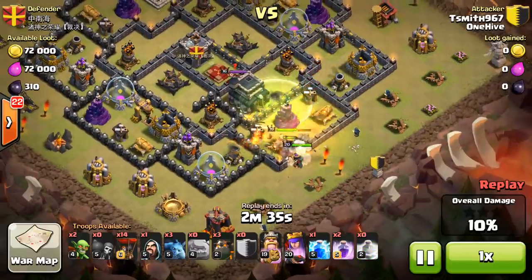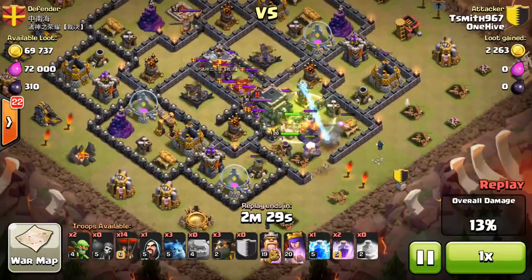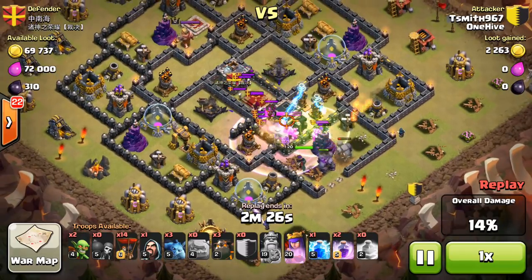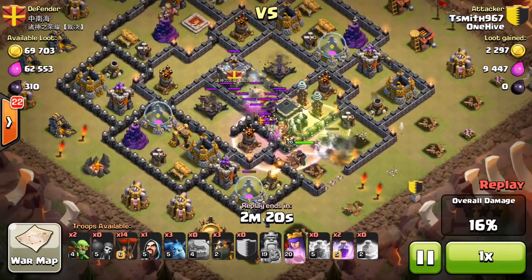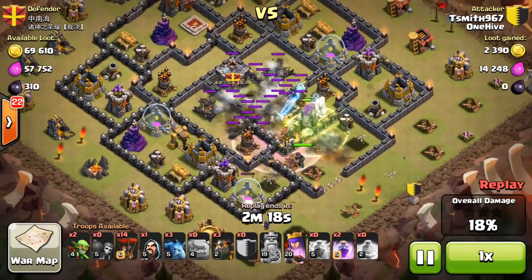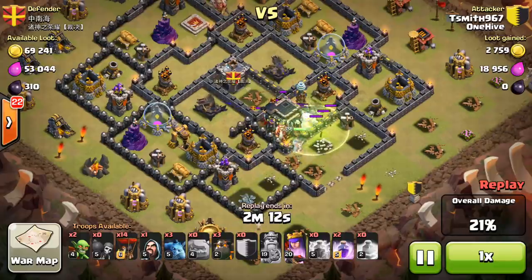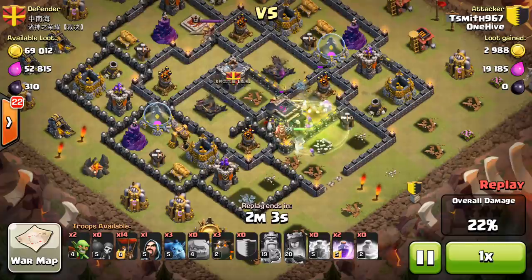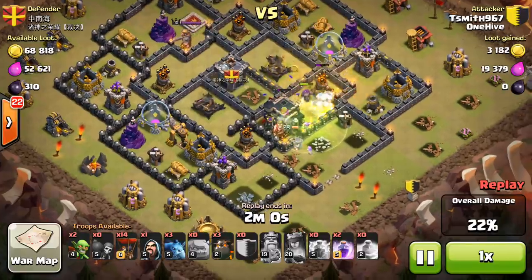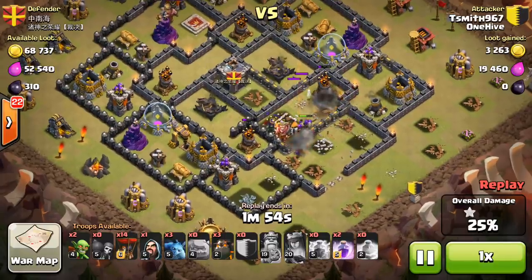What really makes this attack strong and overpowered is the Queen, strangely enough. The two golems go in and tank for the Queen — that's why we bring two. They don't have to be spread out like in a traditional GoWiWi; clumping them up is okay because their only job is to give the Queen time to sit back, take out air defenses, the enemy Queen, Teslas, anything in that area.